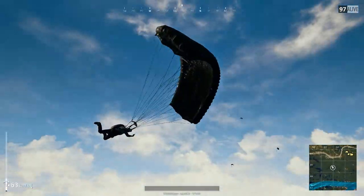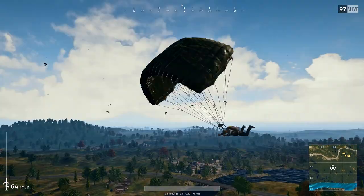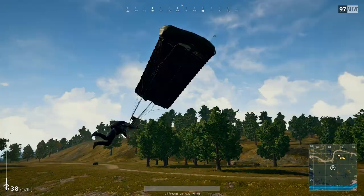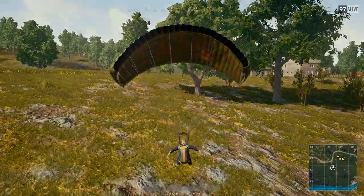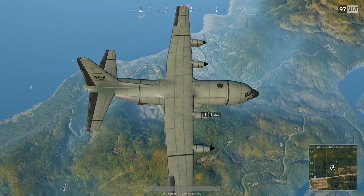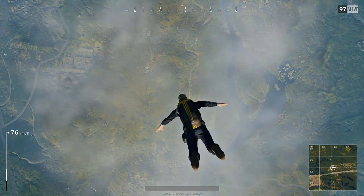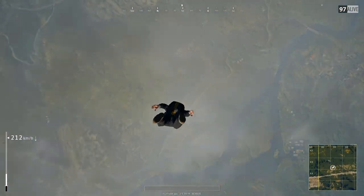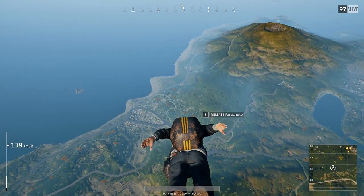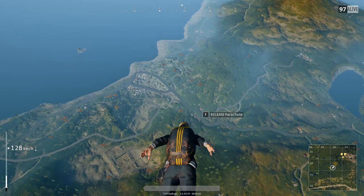Hey everyone, super quick video on how to release your chute as fast as possible to help you get down for anyone else in Battlegrounds. We're gonna jump right in — I'm gonna show you the exact way to drop as fast as possible. Pay attention to my speed as I descend. I'm gonna shimmy forward a little bit to get in line with my target and then immediately dip down.